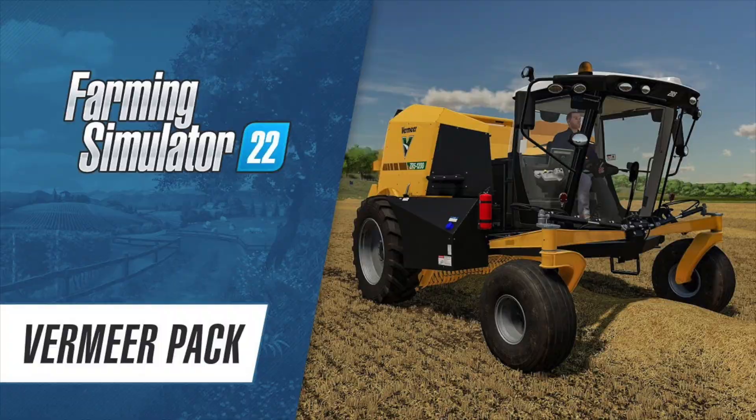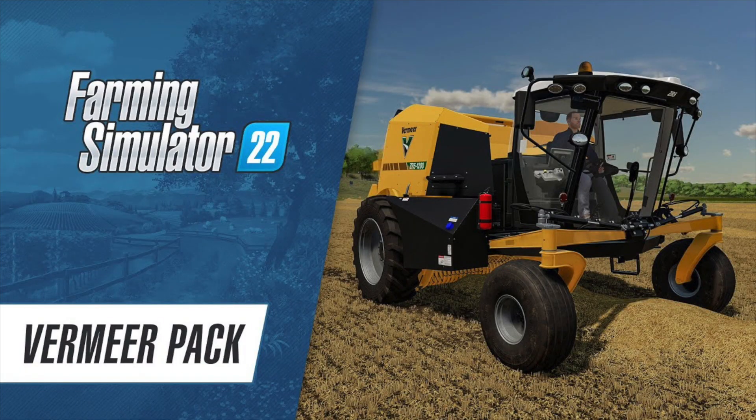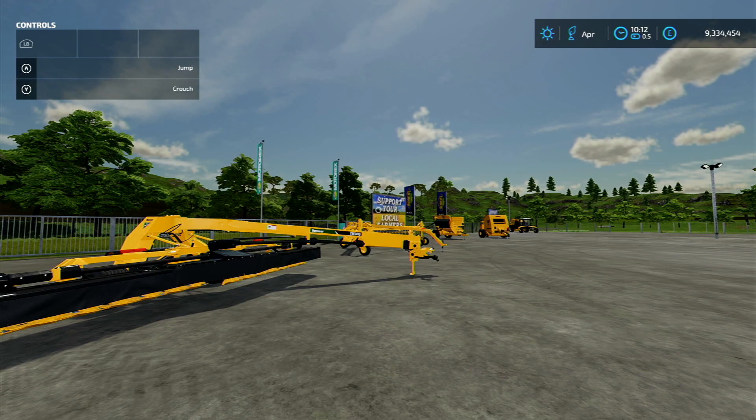A trailed mower, a twin rake, a high-duty baler, and a bale processor are also included in the Vermeer pack to round off the selection of sturdy machinery for a more efficient grassland operation. Today we are taking a look at the new Vermeer pack from Giant Software for Farming Simulator 22, released on the 23rd of August 2022. My name is the Gamer Hedgehog, and the approximate file size is around 395 MB, developed by Giant Software.